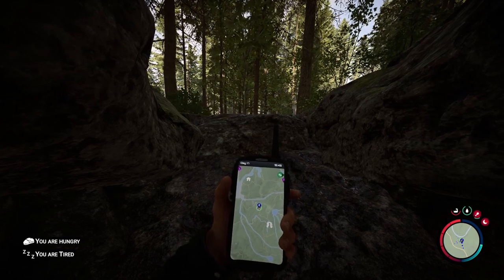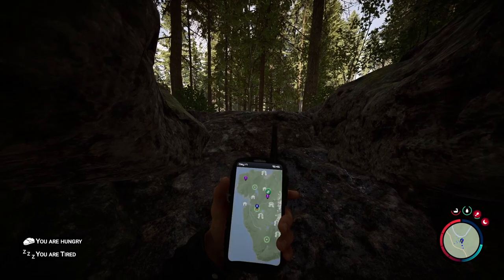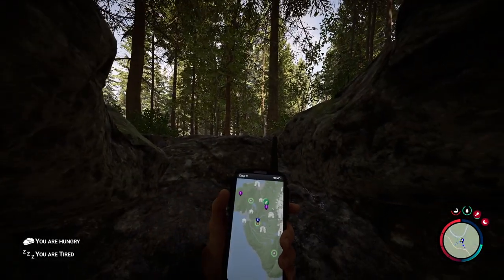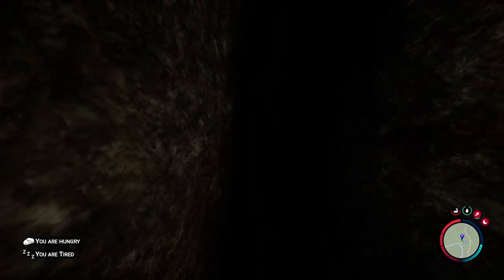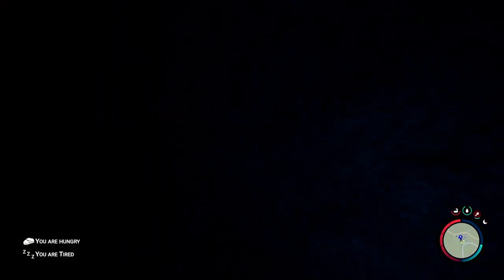I'm going to show you how to get more grappling hooks for your grappling hook, your rope gun, whatever. Zoom out the map and you'll see this is the starting side of the island. This flashing green dot is the 3D printer. There's a cave right here and we're going to go into this cave — inside is a device you can use to make more grappling hooks.